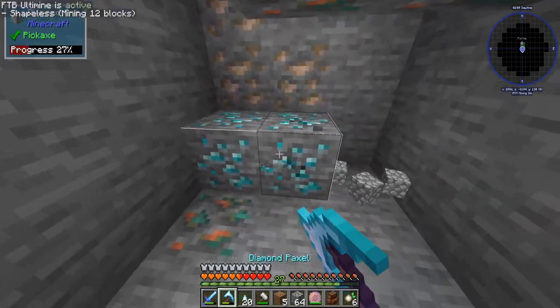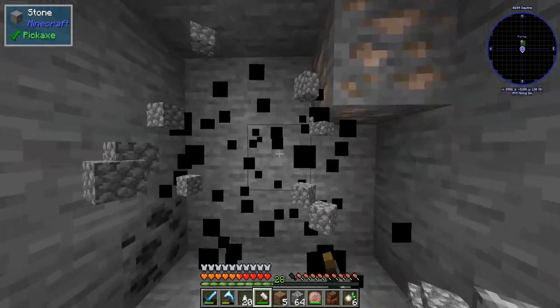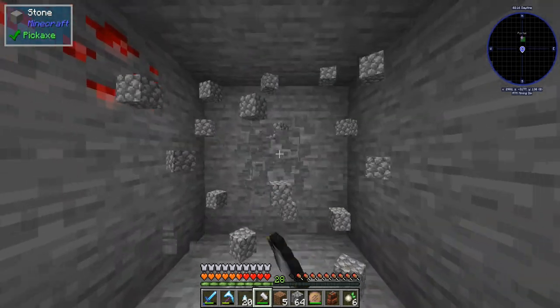So we're in deep slate here. I'm just going to go one above it, and we're just going to start to mine in a straight line. I enchanted this hammer with unbreaking three. Oh look at that — diamonds! Very good. Even though we don't need those anymore, I'm still going to mine them. But yeah, we'll just be mining, kind of looking around, and we'll be back shortly.